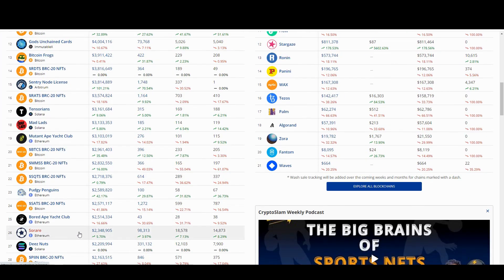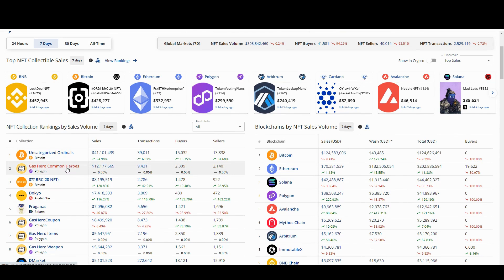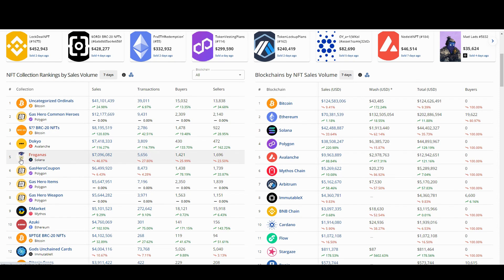There are also Gas Hero Genesis Heroes which don't appear to be showing here, but there's clearly a lot of trading going on. A few other projects are doing volume — some PFP stuff on Solana — but in the top eight positions you've got four Gas Hero collections, and Gas Hero has only just launched, so this is only the last seven days. Looking at Polygon as a whole, it's done about 38.5 million dollars worth of trading over the last seven days, and Gas Hero has done 28 million of that — by far the majority of trading on Polygon at the moment.